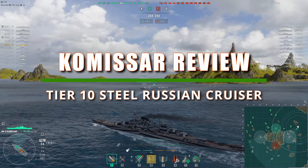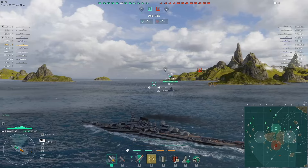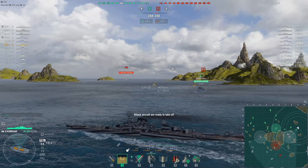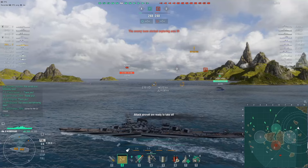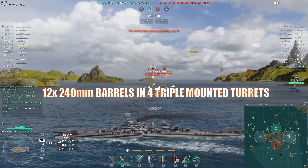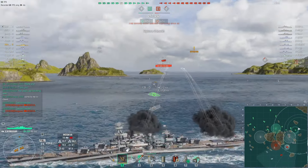Hello and welcome everyone. Today's video features the brand new tier 10 Russian steel cruiser Commissar. The Commissar is a hybrid heavy cruiser armed with 240 millimeter guns, but very lightly armored and very different to the current lineup of Russian cruisers in the game.